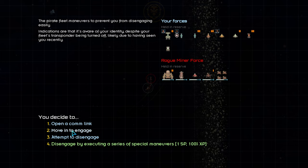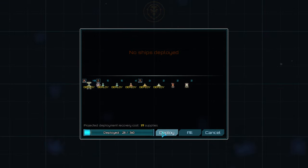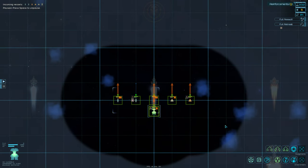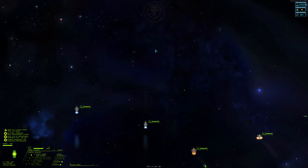We'll be deploying all six of our combat-capable ships for this engagement. Our fleet is composed of our Hammerhead Destroyer along with five frigates. We'll make sure our Hammerhead is escorted by our Lasher and a Kite to cover its flanks. Wolf frigates can handle themselves, and the other Kite has our officer piloting it. Once we get into visual range, we'll pick our first target.